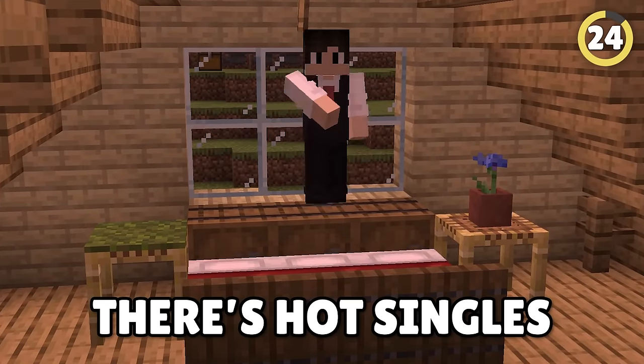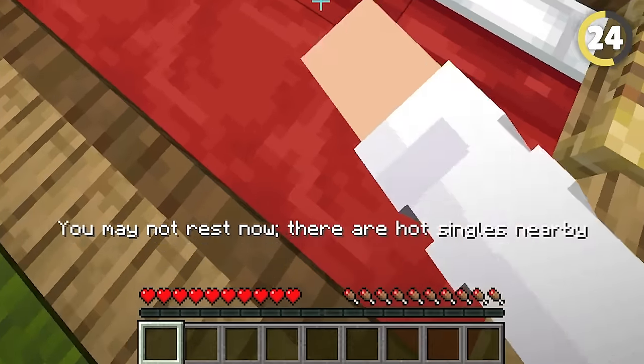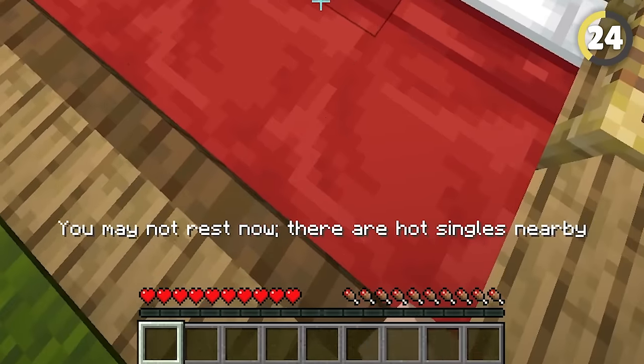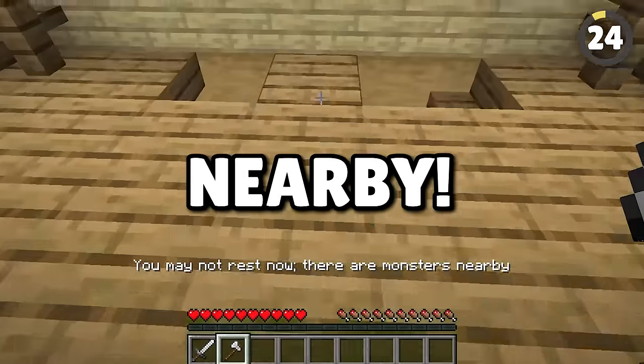Combine Ender Dragon Revamped with enhanced boss bars and your pants are gonna be going from blue to brown real quick. Someone help — there's hot singles in my area! This pack also allows you to change that awful boring message that appears when you go to bed. 'You can't sleep yet, there's a monster nearby. Get out of here!'